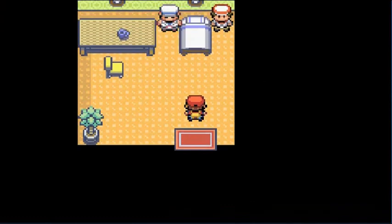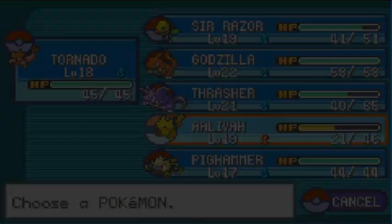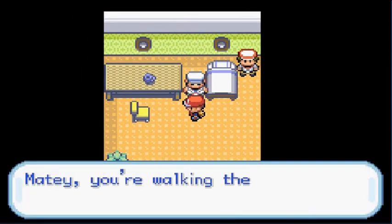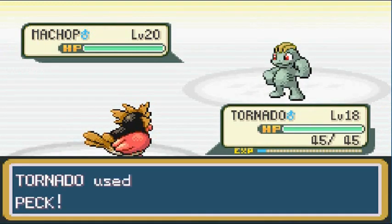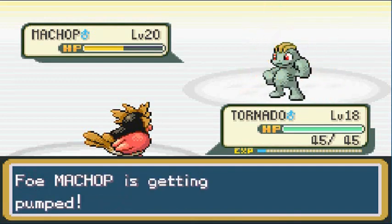There are two guys here and I know one of them has a Machop. Let me switch out Alia and go with Tornado. I should heal Alia as well. The trainer says 'matey, you're walking the plank if you lose!' Sailor Philip wants to battle — let's go with Peck attack, because that Machop has no chance in hell. It's focusing energy.